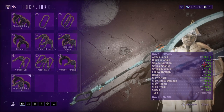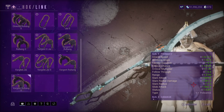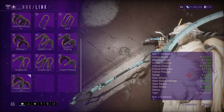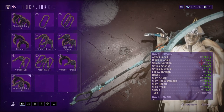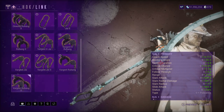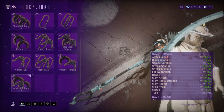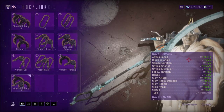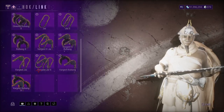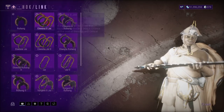Heavy Blade is another weapon type that turns out to be great — just look at the Gram Prime, that is a beast weapon, and you can make it even more of a beast with your Zaw. However you want to put it together, I just feel like critical chance is the way to go when building your Zaw. It just does so much better damage.